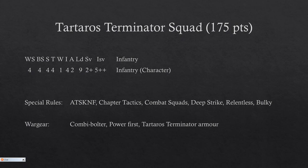The weapons profile is exactly the same — they are a basic 4/4/4/4, 1 wound, initiative 4, 2 attacks, leadership 9, 2+ save, 5++ invulnerable. So they are weaker than the Cataphractii in the invulnerable save, and obviously the sergeant is a character — nothing special there.